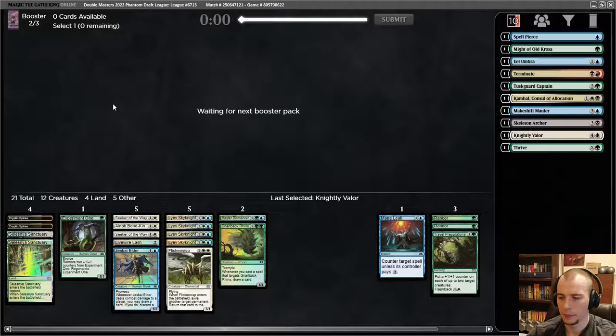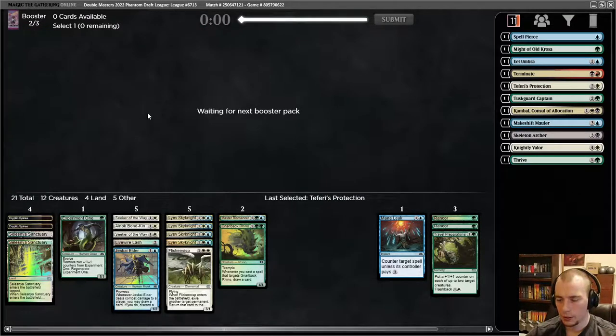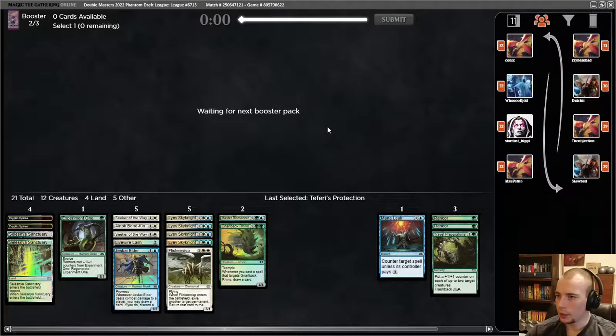We want to not go too crazy on tap lands because we're trying to be a little bit aggressive — obviously we're still three colors so we need some fixing, but with two bounce lands I'm maybe looking to play 16 lands, especially if our curve stays this low. That's a lot of Sky Knights. I feel like I saw a few Experiment Ones running around and didn't see many come back so people are snatching those up. I like how this is shaping up — it's very aggressive and the Rancors look like they're going to work well.